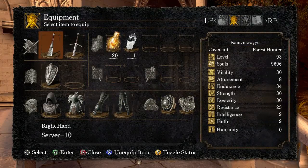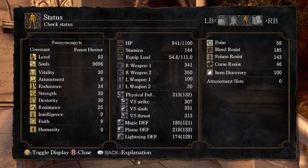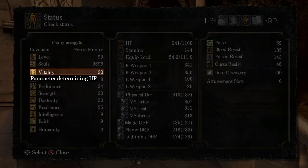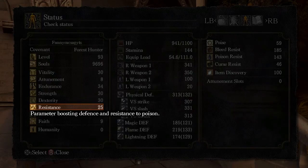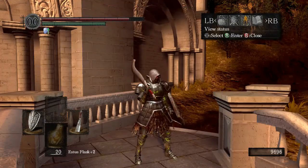I got most of my stats to 30. I learned that resistance isn't all too necessary to level up. It boosts defense and resistance to poisoning, so I mean it's kind of needed, but at the same time not totally.